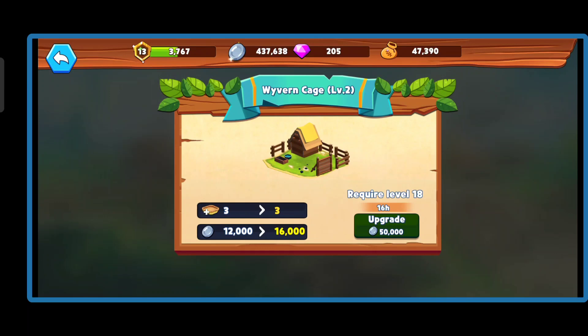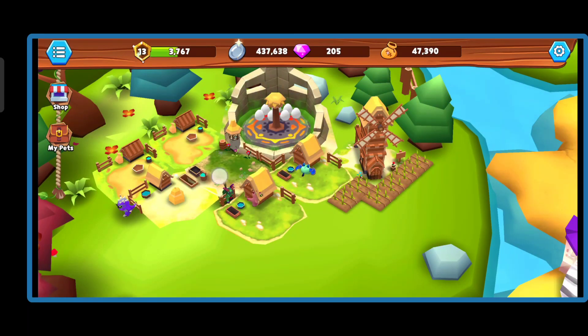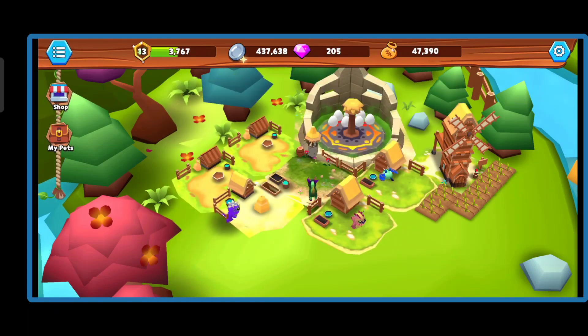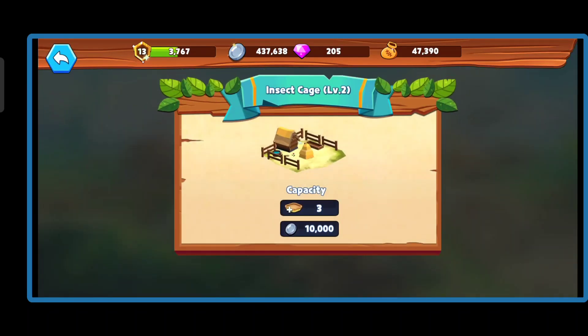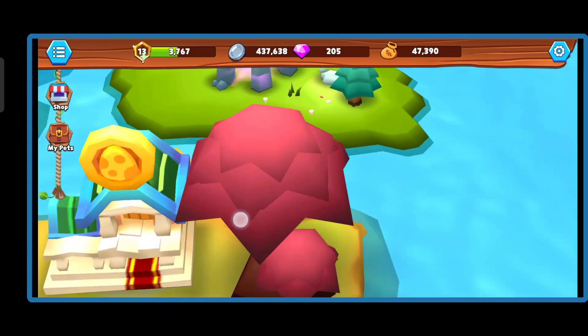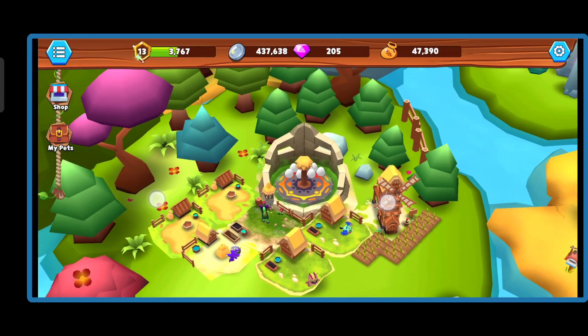When you look at the pets, you'll see this one is different — the color is more natural than before. And it's faster: when you click, it will appear right away.